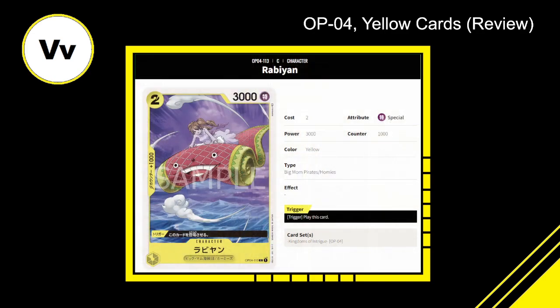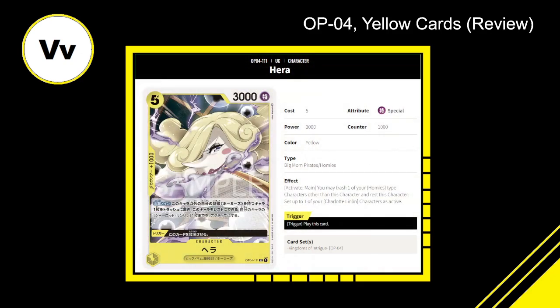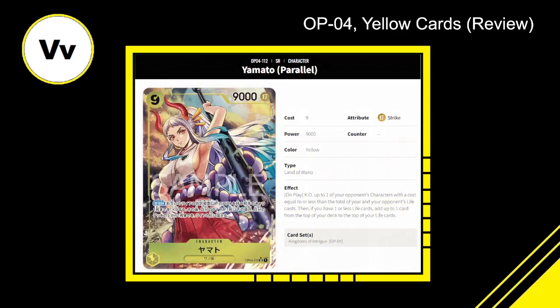Rabion — two cost, 3000 power, 1000 counter, yellow Big Mom Pirates Homies character. Trigger: play this card. Instead of being a two cost 4000 power vanilla, they took 1000 power away and gave it a trigger to cheat into play. It's a 6 out of 10 — not incredible, but it has a way to get onto the field, and it synergizes with other cards that can trash Homie types.